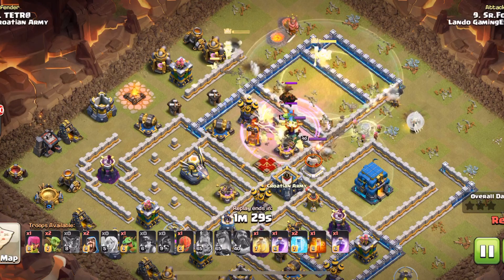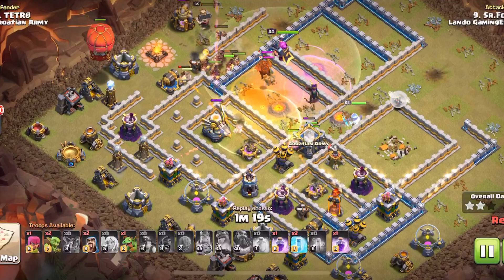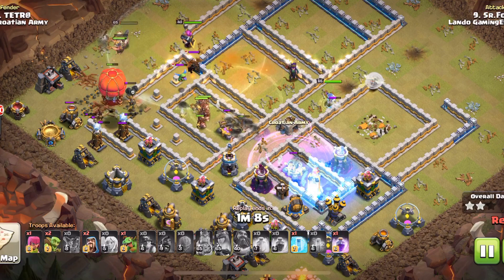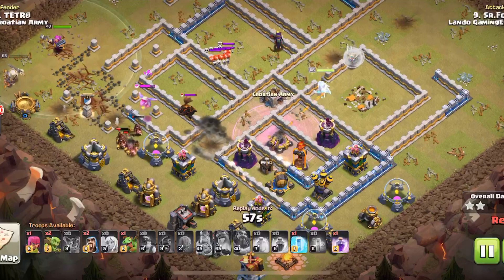He's going to warden here. He poisoned that baby — there it is. He's got the heal down, the slammer down, and that's going to take out that tesla farm for him. He still has a rage. He raged up the hogs — a little late on that freeze, those hogs probably could have taken down that X-bow, but it's okay. He's got a ton of hogs coming around the back side.